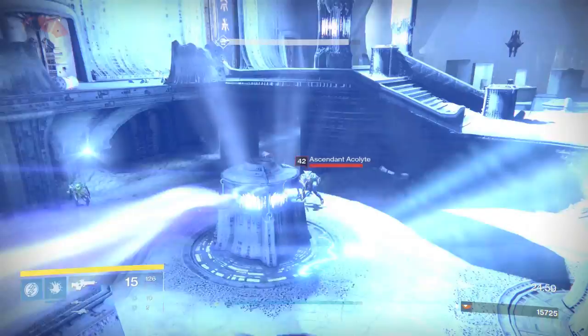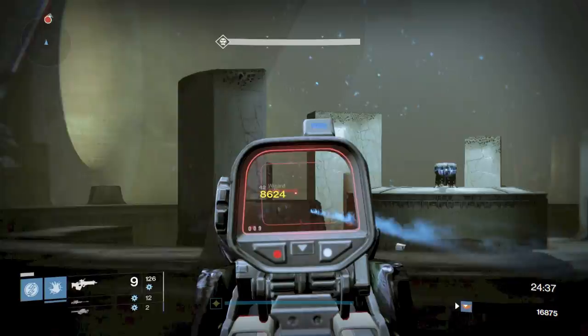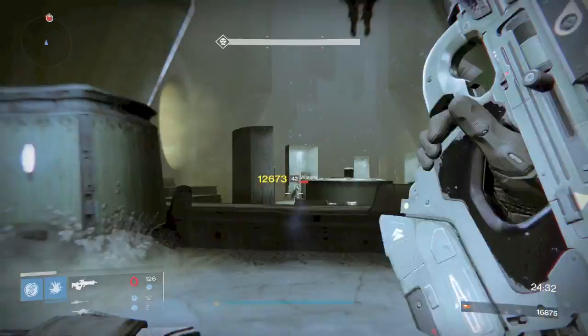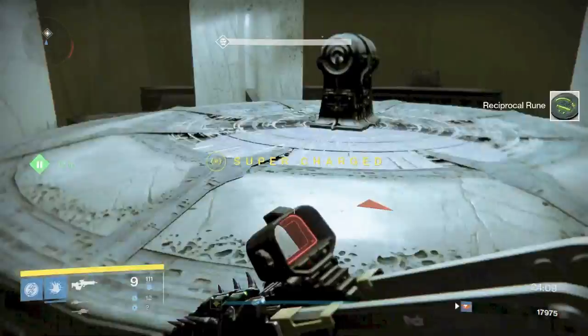You're going to have some Acolytes and a Sword Knight lingering. Use your Super, use your Nades. Just took out the few adds and wasted the rest of my Super. Now we're doing the exact same thing we just did, but on the opposite side of where you started.